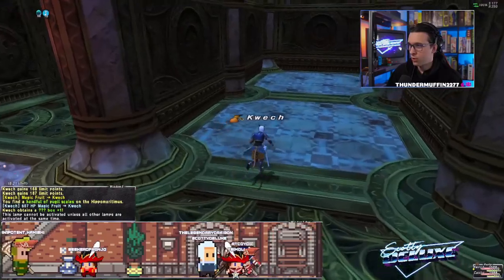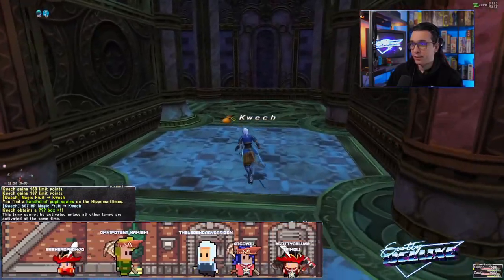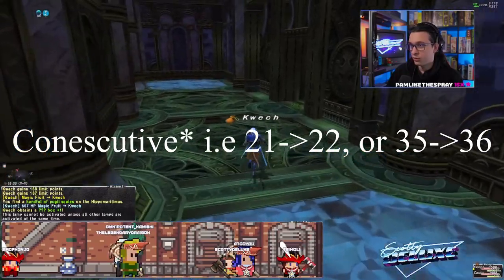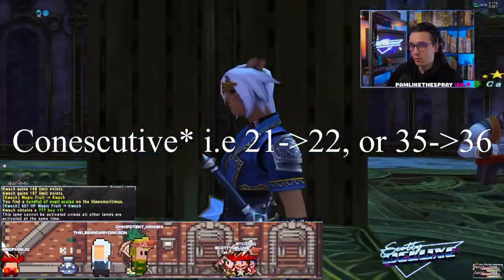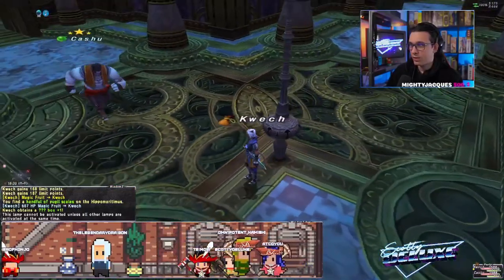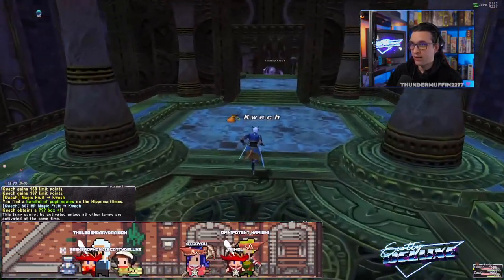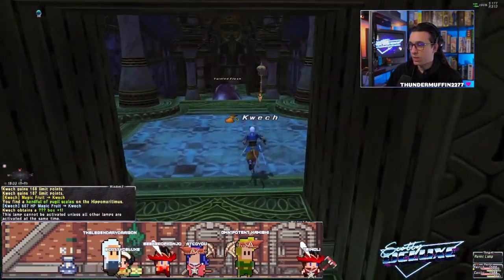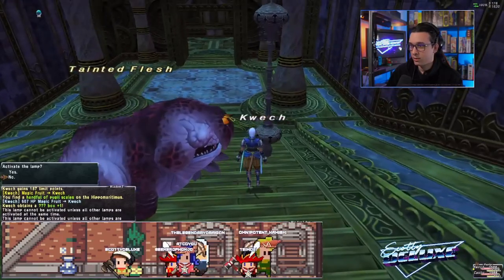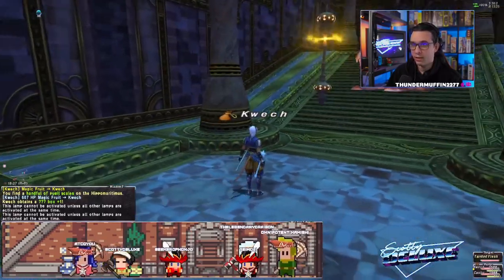One thing you should know about lamp floors — and this one isn't very obvious because the game doesn't really mention it — is that you can't get two lamp floors in a row. Which is good news. Now I believe that changes when you skip, so that's something to be aware of. So if you're just the type of person who gets sick of lamp floors and you see one, if you absolutely don't want it, just don't skip — just go to the next floor and you'll be guaranteed to not get a lamp floor.